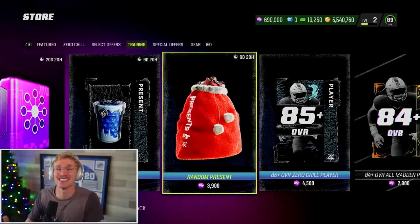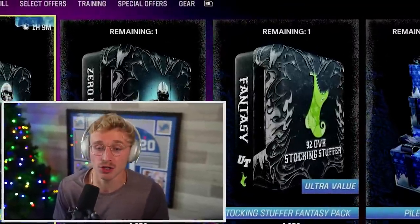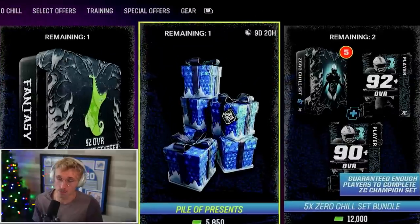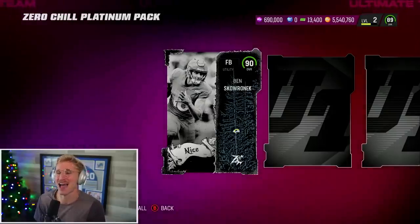I kind of want to theorize and see what we can get, and then on Christmas Day you guys will know what to expect, at least a little bit. To start, there's a Zero Chill Platinum Pack and a pile of presents pack. We're going to do both of those to kickstart this. And then I've got 690,000 training, so I'll also be spending all of that.